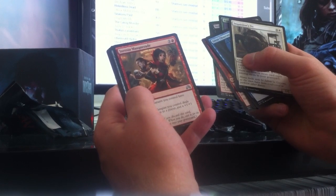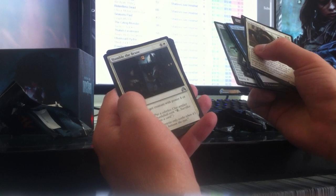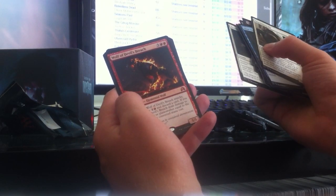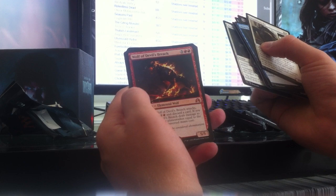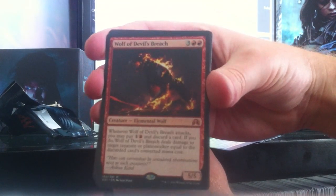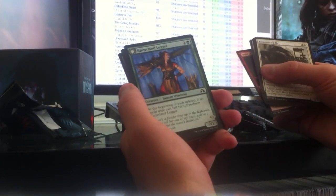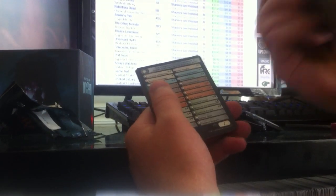First pack — the first uncommons are Stensia Masquerade, Skeleton Key, and Humble the Brute. Our rare is actually a Mythic — unfortunately it's a pretty terrible mythic. It's Wolf of Devil's Breach, a five-drop red. It's pretty good and I think there'll be some play for it depending on certain kinds of decks, but in terms of value it's kind of weak. At least we got a Mythic though. The flip card is a common Hinterland's Lager — nothing special there.